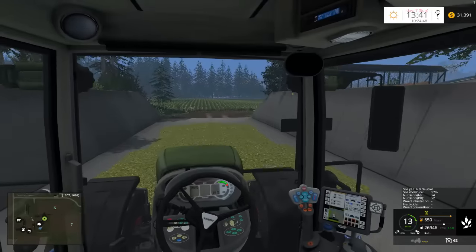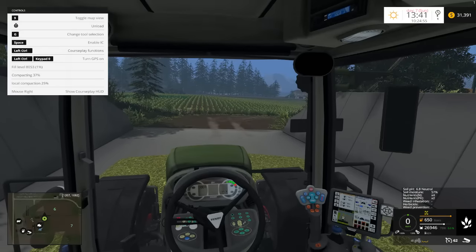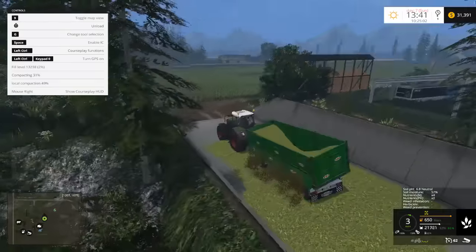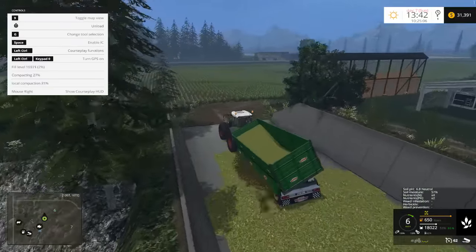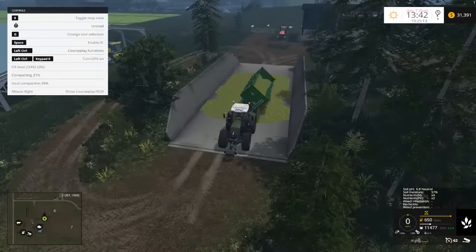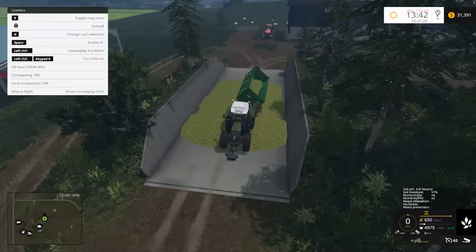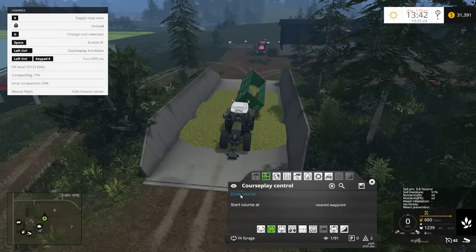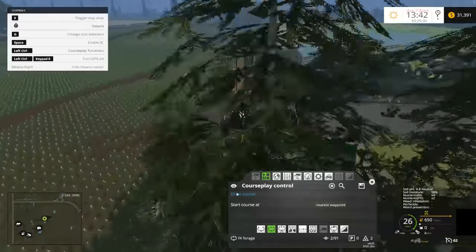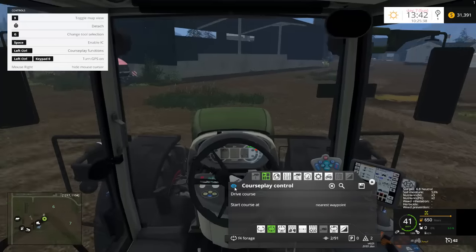There's the fill level and compact level information. It's all about trying to evenly distribute it as best as possible. There's a certain trigger point and then it stops. I'm going to finish unloading right in the middle — that'll probably be best. Then we'll drive back to the field and set this guy on his way again. We'll have to come back with the Case Quad Track to make sure it's compacted or else it won't ferment properly.